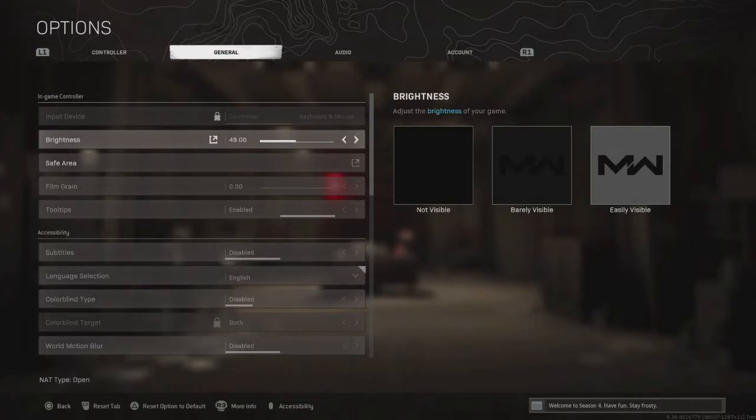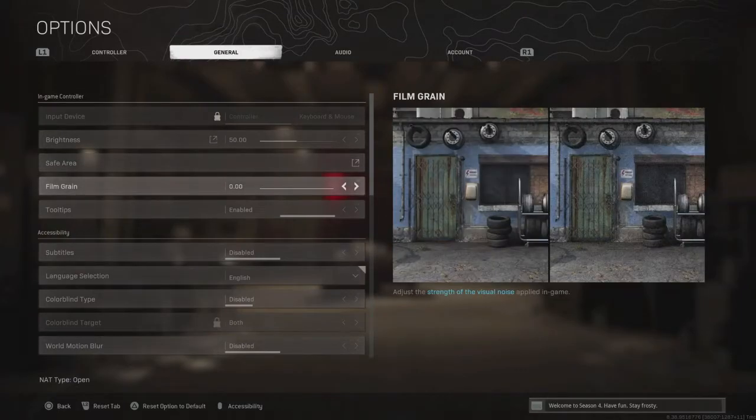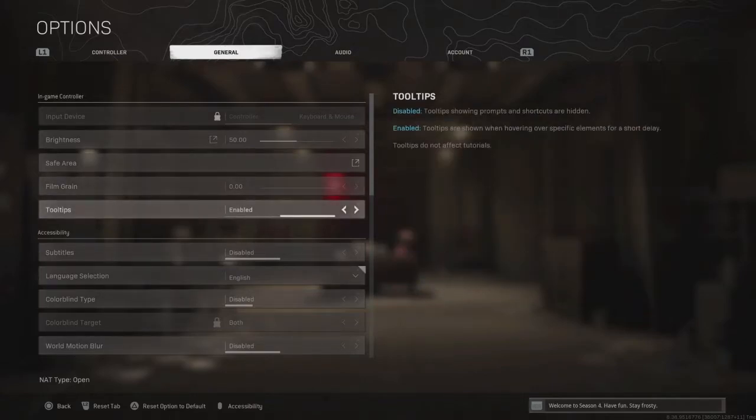For brightness, I just do about 49 or 50 — that works perfect. I don't think you need to do too much with brightness to be honest. Film grain, I have that on zero. I don't want any grain in my game, I want things to look as clear as possible. You could change it, but it's just what works for you.